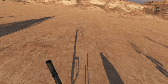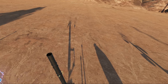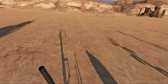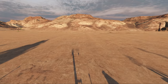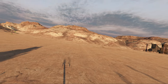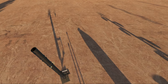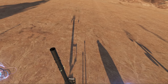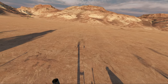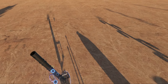The M224 mortar was brought in during the Vietnam War for the United States. It was meant to replace the M2 — the 60mm mortar from World War II — in service with US forces at the time. So the US forces wanted something new and improved with better ammunition, and that's the M224 mortar.